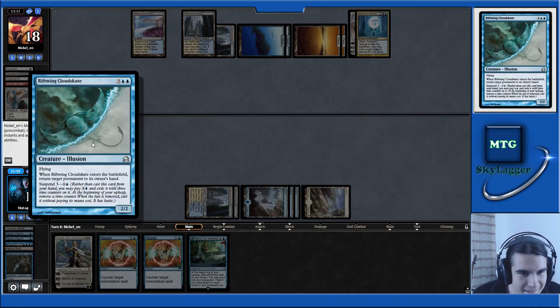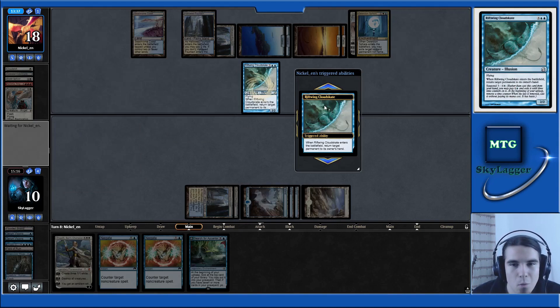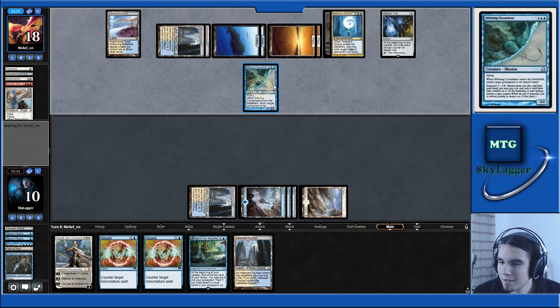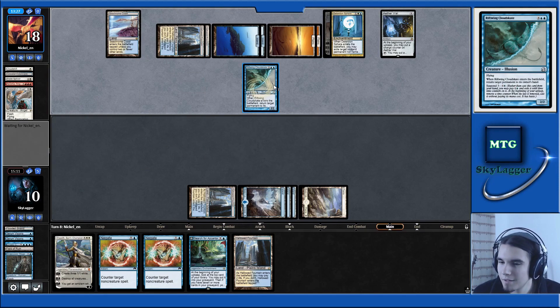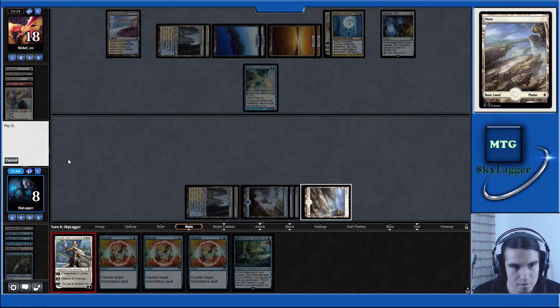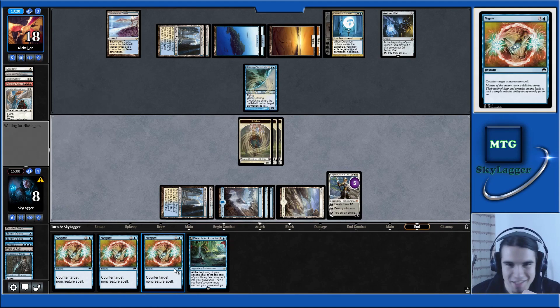What's that — four, five creatures? Yeah, that's Blinker. And the problem is this thing flies. Third Negate is a little bit too much. So let's play Elspeth and start making tokens. Next turn we can Azcanta.